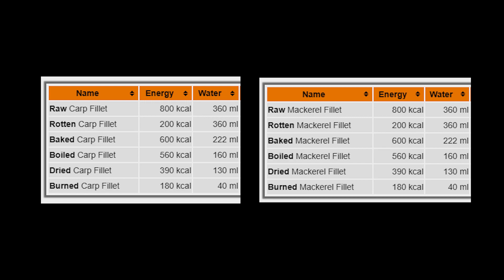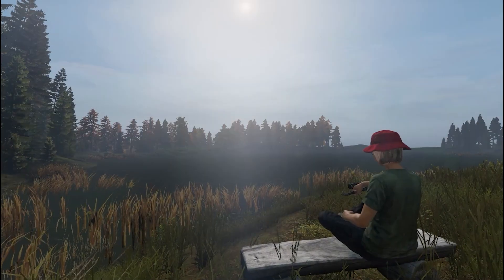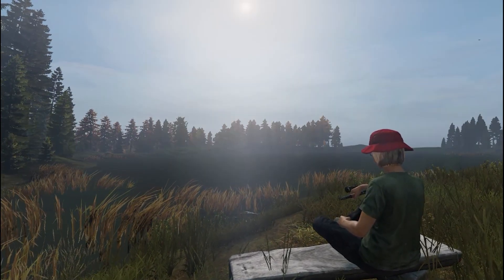The carp and mackerel provide the same nutritional value: raw provides 800 energy with 360 water; rotten provides 200 energy and 360 water; baked provides 600 energy and 222 water; boiled provides 560 energy with 160 water; dried provides 390 energy with 130 water; burned provides 180 energy with 40 water. Eating raw or rotten foods will make you sick — check out my medical guide to learn how to treat sickness and disease.